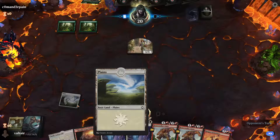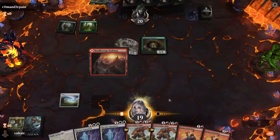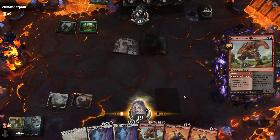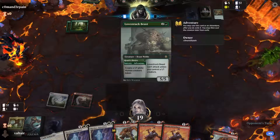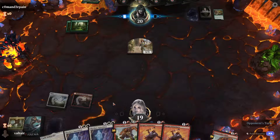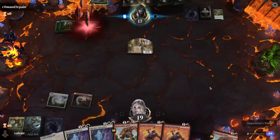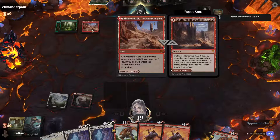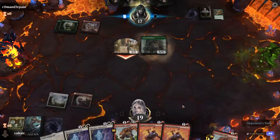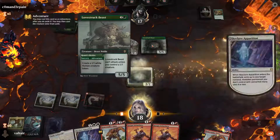We still haven't changed the lands — maybe that's why we're not getting good luck. We haven't changed these to our Godzilla lands. I guess we can Skyclave Apparition that guy. Let's just Bonecrusher Giant here. We can Skyclave Apparition the five-five Lost Track Beast after they cast it. They can get back a three-three if they want — three-three is better than five-five. And that's about all we're gonna do.